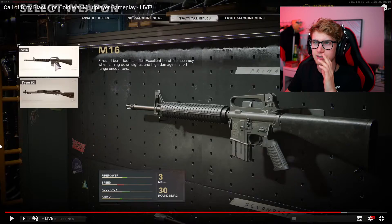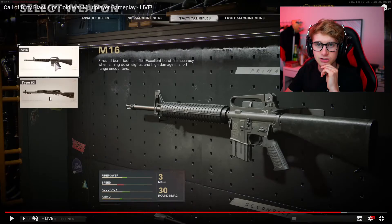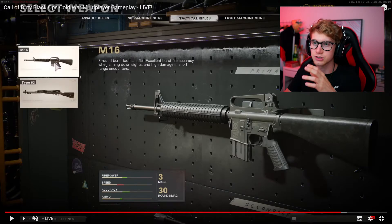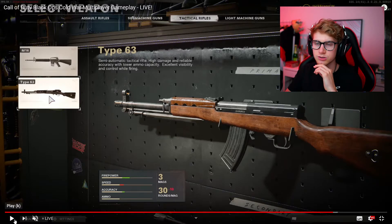Then we got a category called tactical rifles — an M16 and a Type 63. The Type 63 looks like one of those older weapons. The M16 is a three-round burst tactical rifle, and the Type 63 is a semi-automatic tactical rifle. So these ones are semi-automatic and burst.